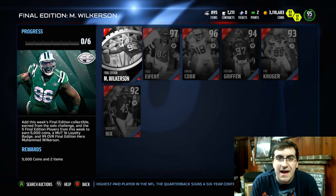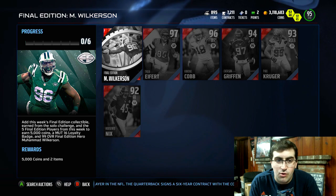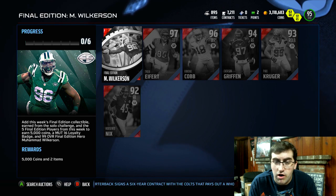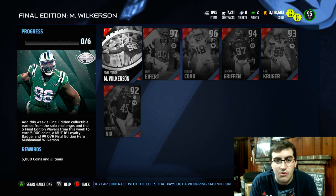What's going on guys, I'm with the Moose and today I'm back with another Final Edition pack opening. This time we have a 99 overall Mohamed Wilkerson — a complete beast. I love Mohamed Wilkerson cards every single year and this year is no different. I used his Team of the Year card forever, even when it was not one of the best left ends. I still used him because he just plays so well.